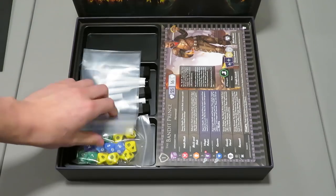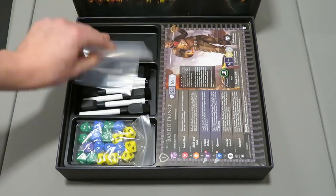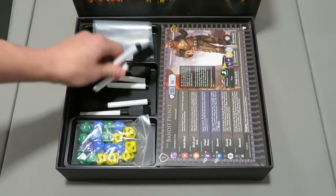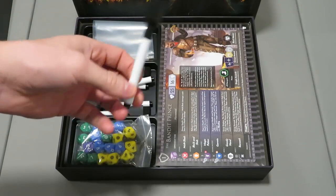Next up you've got some baggies — companies are doing this more often, providing baggies inside the games themselves, and I really like that. We've got a ton of dry erase markers — there are seven of them. That's awesome.